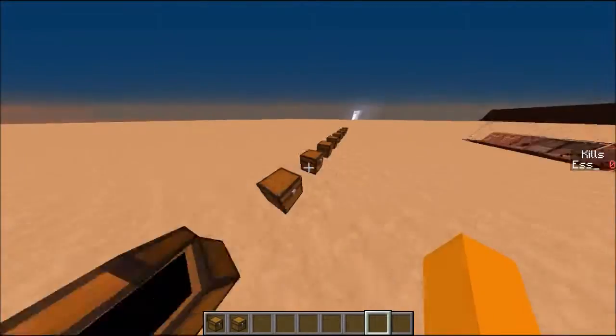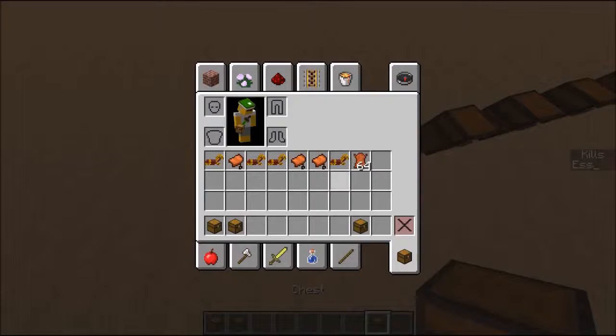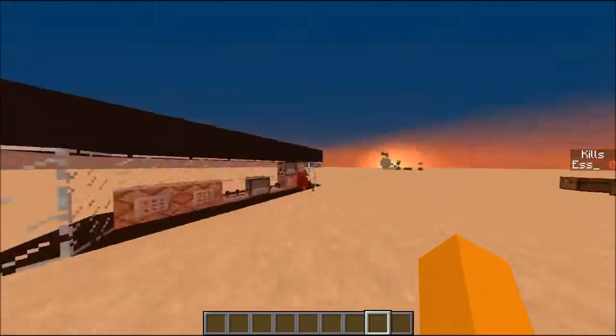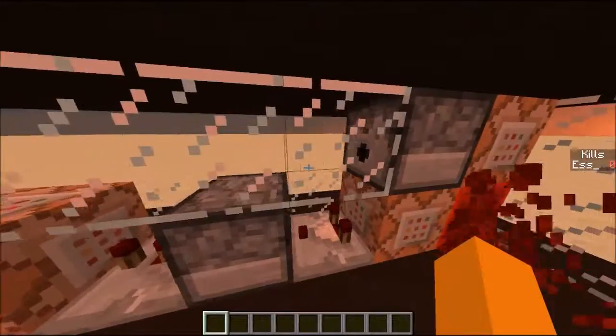The way it works: you just get 9 chests, fill each one with whatever items you want as a care package, then Ctrl+Middle-Click each chest to copy it with its NBT data, and put it in the dispenser. Or you can just use straight items, but using chests gives it more of that 'what am I gonna get?' excitement, if you know what I mean.